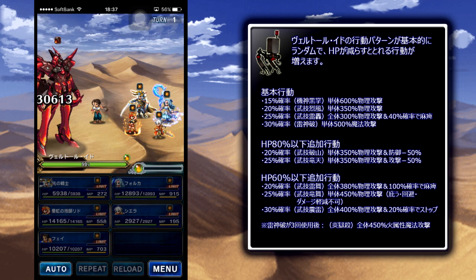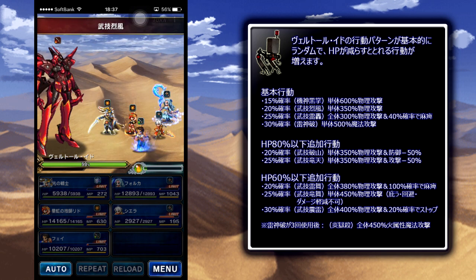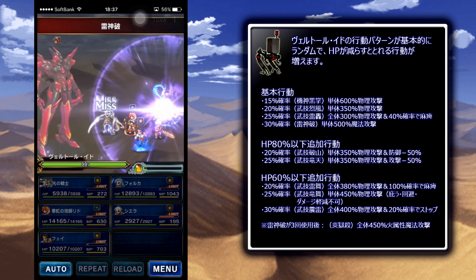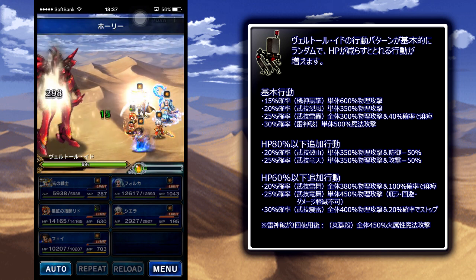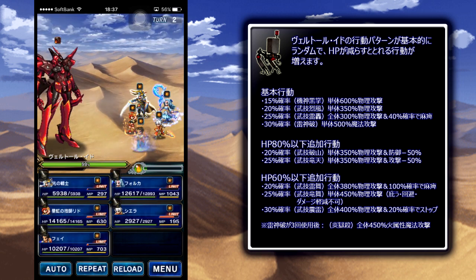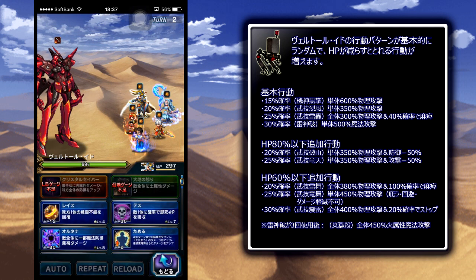The things to really watch out for: he has a 40% chance to paralyze on one of his attacks normally. Once he gets below 80%, two of his single target attacks will start debuffing attack and defense. Below 60%, he has a 100% chance to paralyze on one attack, a 20% chance to stop on one of his AoE attacks, and he also has a single target physical attack that cannot be covered, evaded, or mitigated. But it's really not that big of a deal.